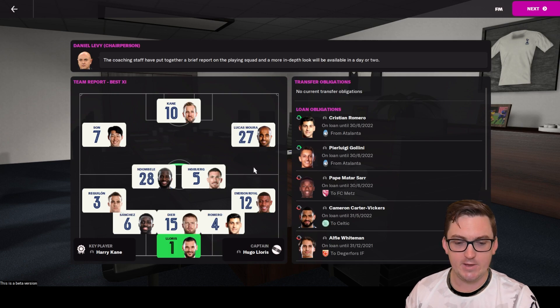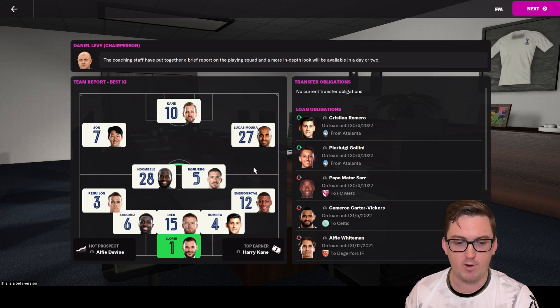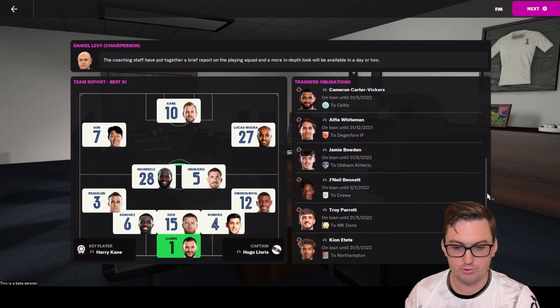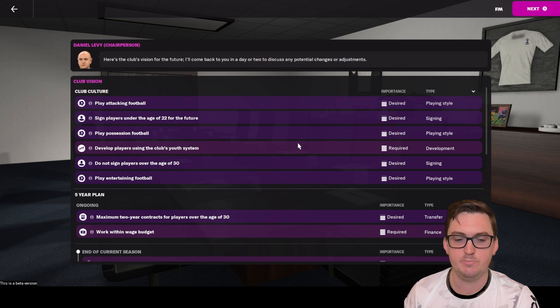I'm actually quite happy to see we're going to be using five at the back, because that's something I definitely want to try in FM22 — seeing how those wide center backs work. We might need to improve right back, and early thoughts suggest a backup striker for Harry Kane is an area Tottenham are really lacking in. Troy Parrott is out on loan at MK Dons so we'll need to bring someone in to back up Kane.